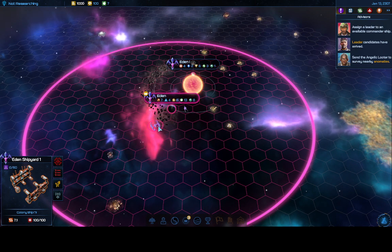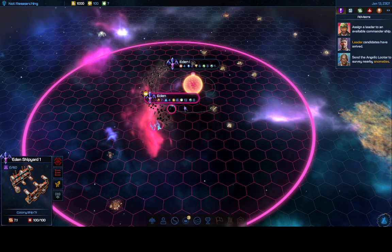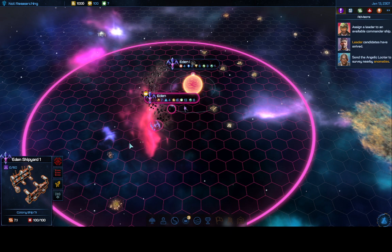The first ship I'm going to build is a colony ship. I no longer recommend making your own custom ships because the default colony ship is the best you can get. They used to allow you to put a colony module on a tiny ship to make it way cheaper, but they fixed that. It makes colony ships a bit longer to make, but that's the way it is.